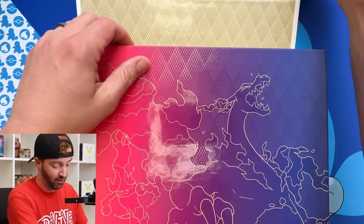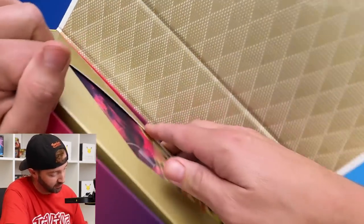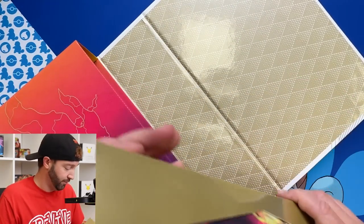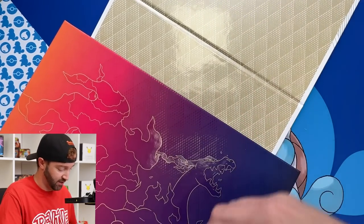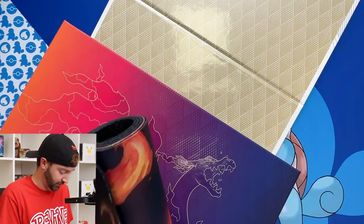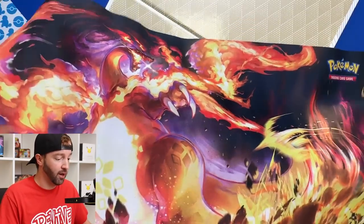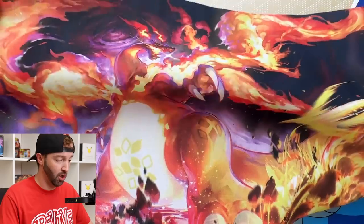I have not opened one myself. Look at how beautiful that is. Do I just pull it out like this way? There's a play mat — should I show you it? It better be as pretty as this. Oh, it's the Darkness Ablaze artwork, right? I think that's what that is. That's awesome.